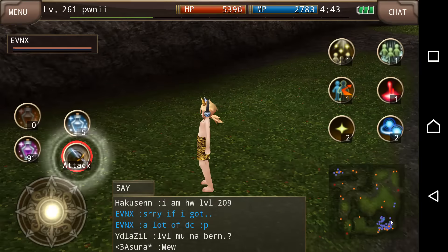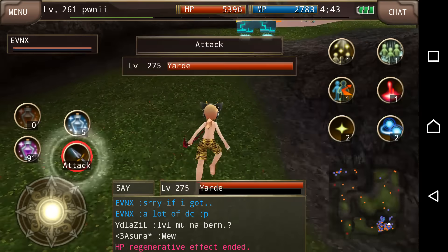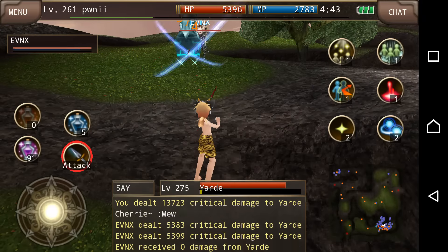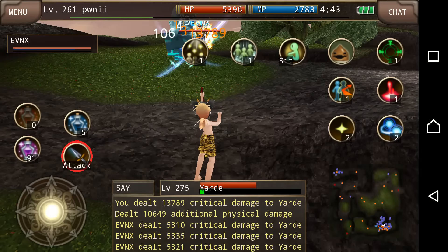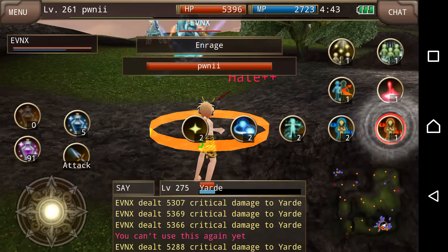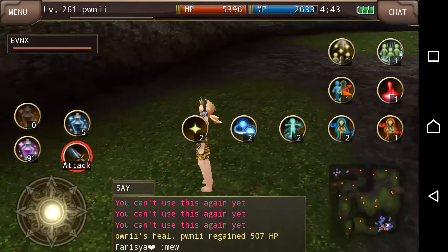I want to get hit, and after I get hit I'm gonna clone, so you're gonna see that happen. Unfortunately the ninja that I'm partied with just took the aggro, so I'm gonna have to raise my hate. He attacks pretty fast.